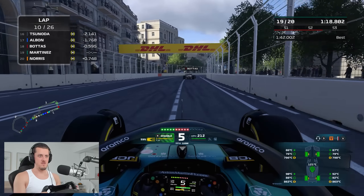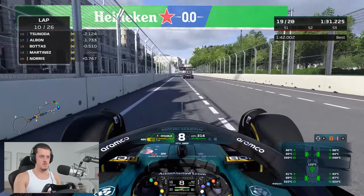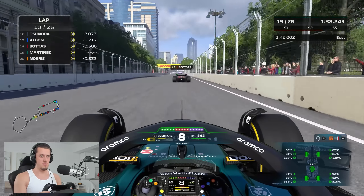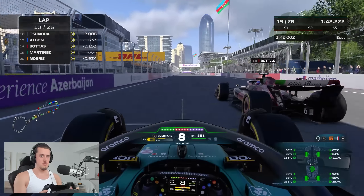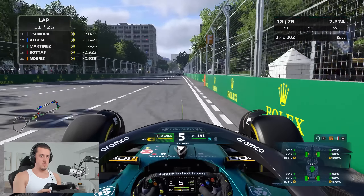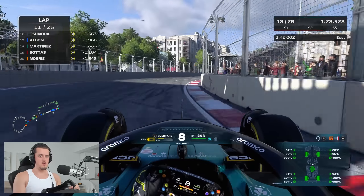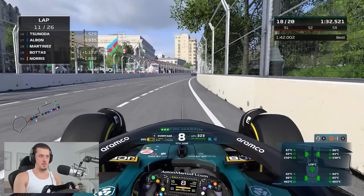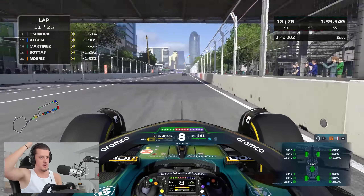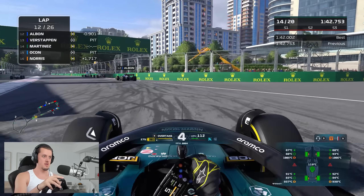Bottas is next up. He doesn't have DRS on anyone in front, unlike Lando on the last lap, so I don't want to use all my battery if I can avoid it. I think we've got enough of a run — we can get this done with just a little bit of DRS. Let's see what we can do — I might try and stay out a couple more laps to give myself a bit of an edge. I've got myself in DRS range of Albon which is great, and we also dropped Bottas. Some cars should start to pit — I don't really want to be in the pit lane just yet. These guys aren't pitting yet so we'll go along with them and see what happens — maybe a safety car to give us a bit of luck.